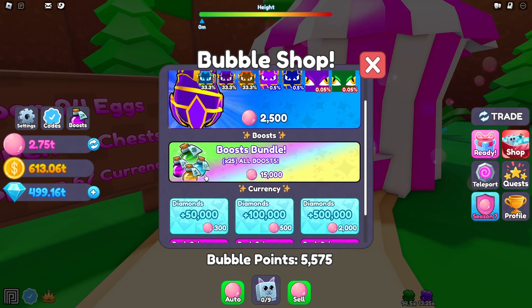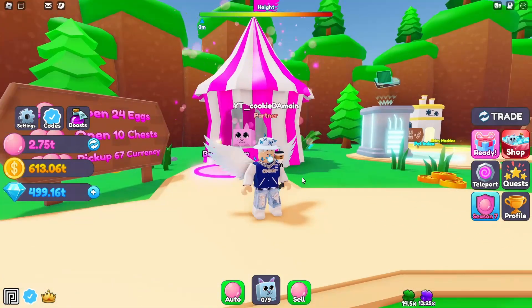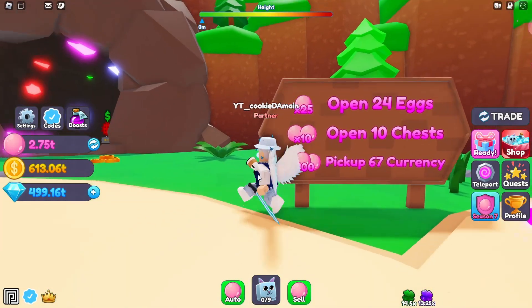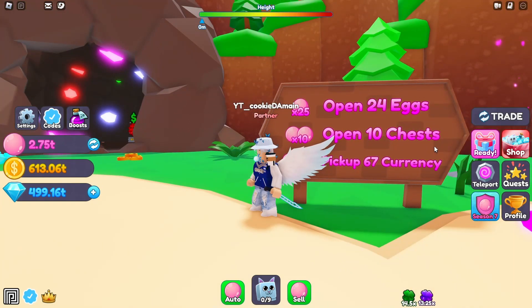Here's the part you actually want: how to get bubble points fast. There are three options on the leaderboard, but you really only need two of them. The 'open 10 chests' quest is not as efficient as the other two because it takes time for chests to respawn, so it will take a while to even hit 100 or 1,000 points that way — plus there are only three quests that repeat.